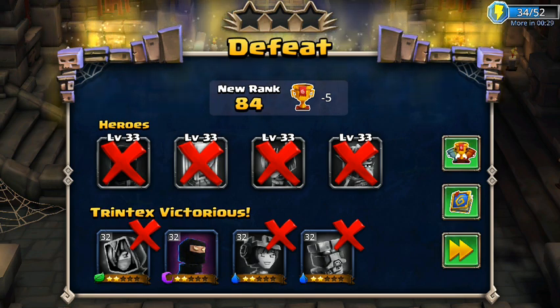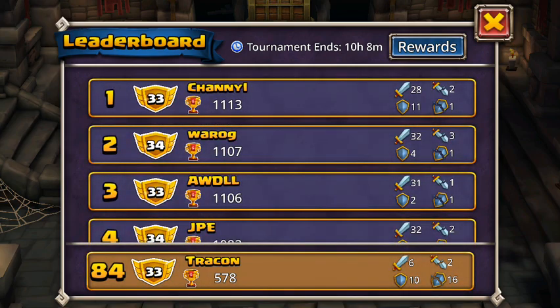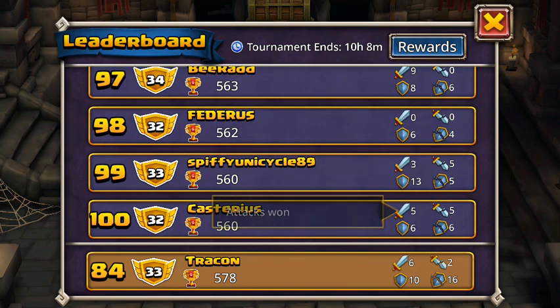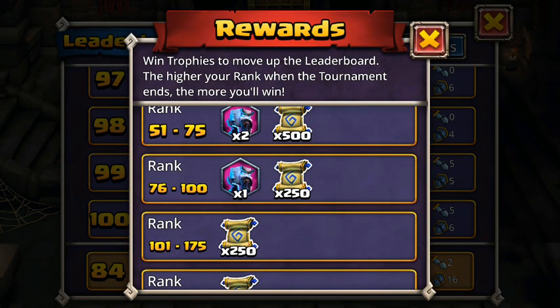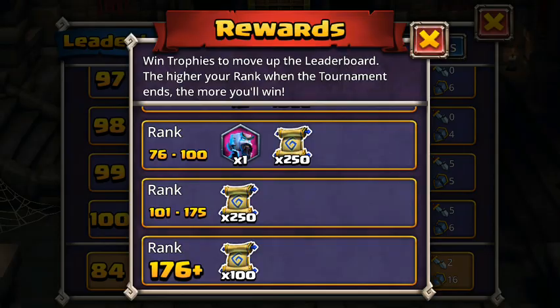So I lost 5 trophies. I'm rank 84 now, and you can see the different ranks. I think they only show the top 100. Your rewards — if you're in the top 100 you still get pretty good rewards. You get a token, 250 honor scrolls, and it goes down from there. After 176 plus, it's all the same.